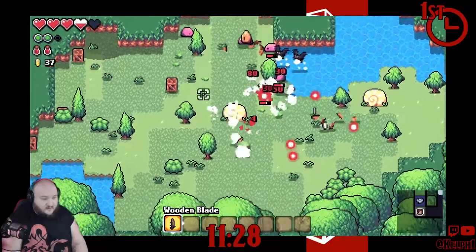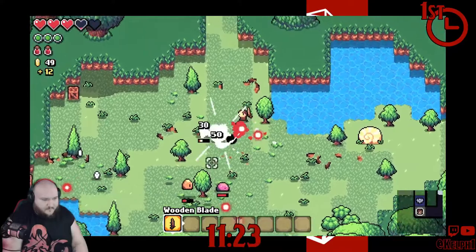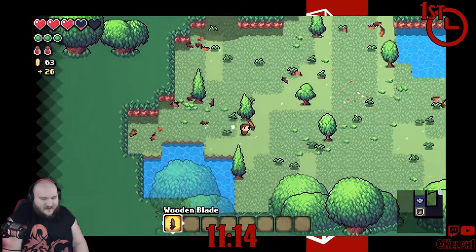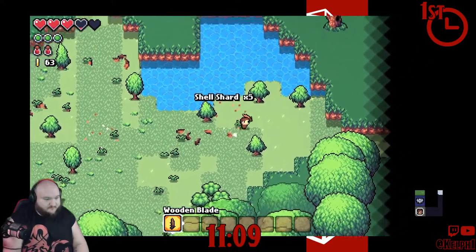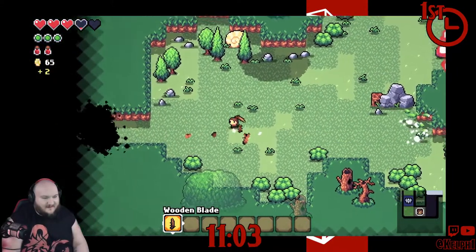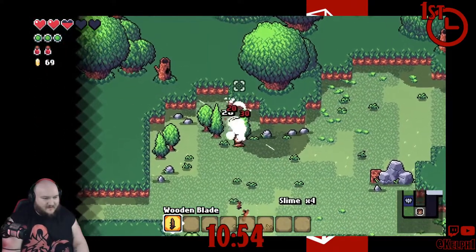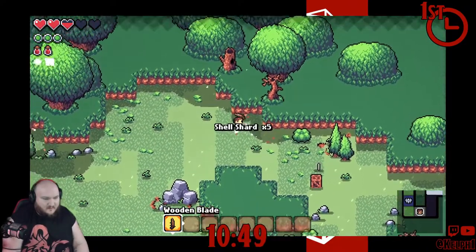Holy shit! Oh my god! Okay. Overworld, don't mess around. In that dungeon it was like, oh, here's a few slimes, here's a few enemies — no big deal. What is this? I don't know if I should have done that, but I just did that. Oh my god, it's so big and pink. I think... Patrick Star from SpongeBob. Big pink and hairy.